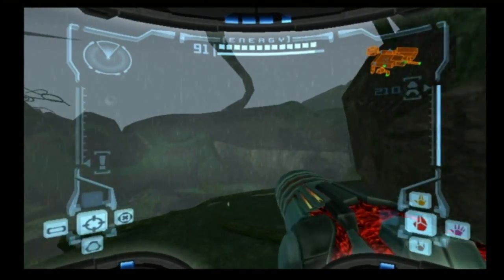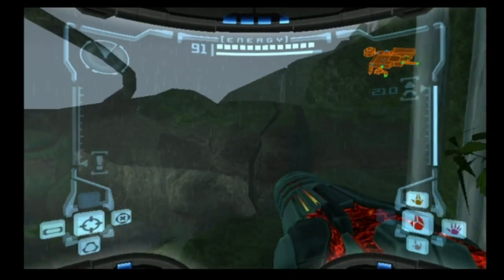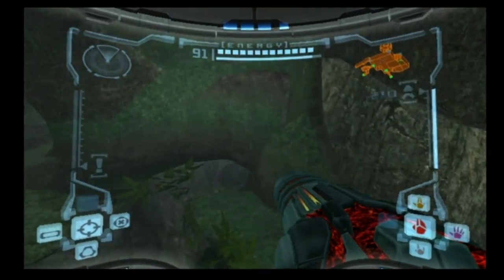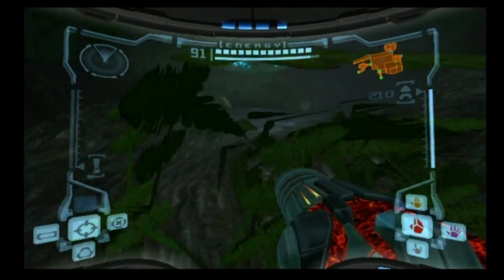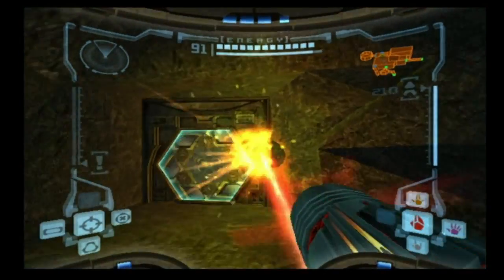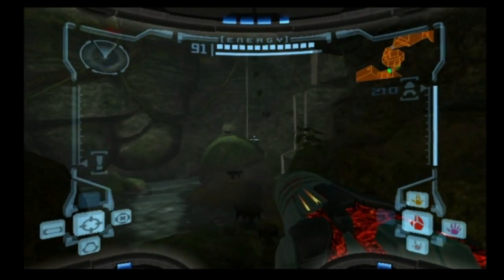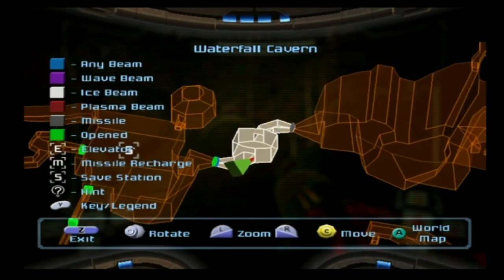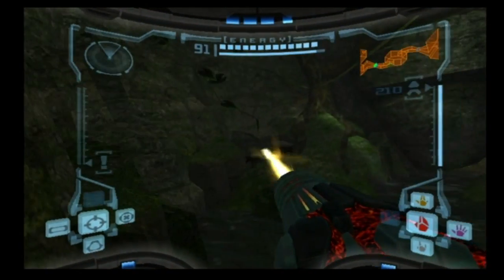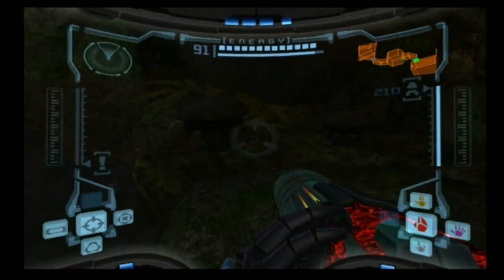So now where we're actually headed is going to be the only other door in this room or area of the landing site that we haven't been to yet, and that's going to be down this way. There's nothing else in here for us, so we might as well just head on through. Look at all of these blast caps - they're everywhere. The name of this room is the Waterfall Cavern, and this is going to take us to the Fragut crash site.